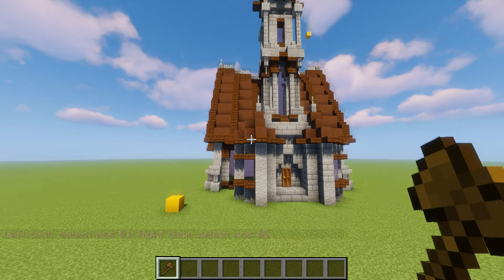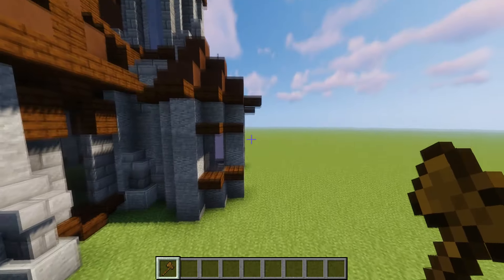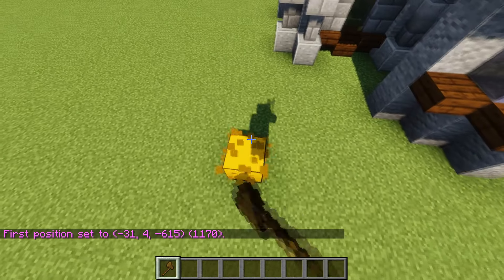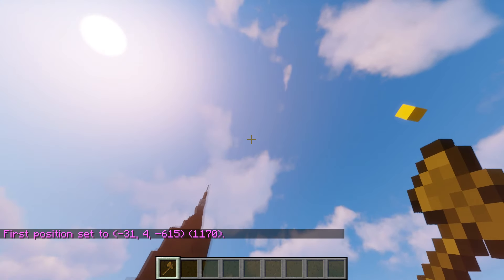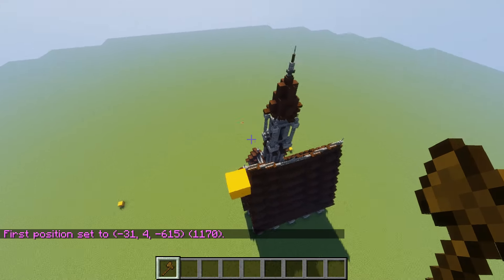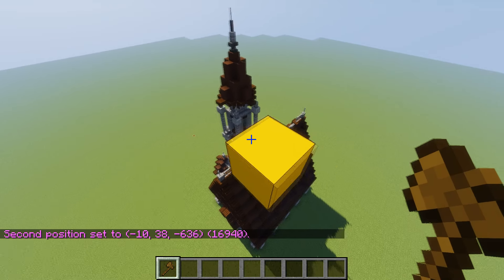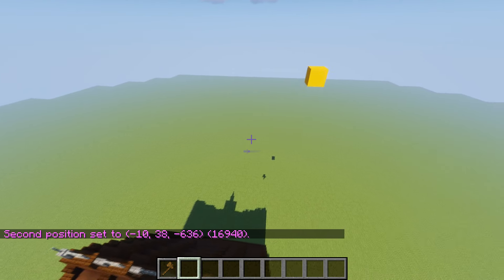The first thing I'm going to show you is how to select your positions. What you want to do is find the corner of something you want to copy — right here would be a corner because it encases everything on this side. So I would select that, then go up to my other corner all the way up here, making sure it's high enough and out this way — the other corner of a box. You left click the first one, then right click the second one, and then you have it selected.